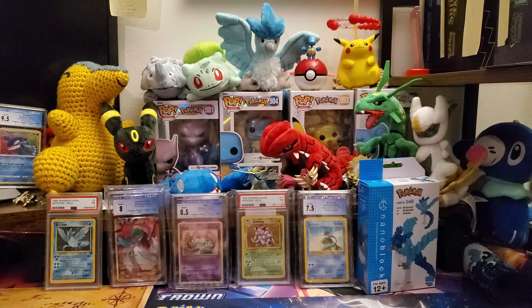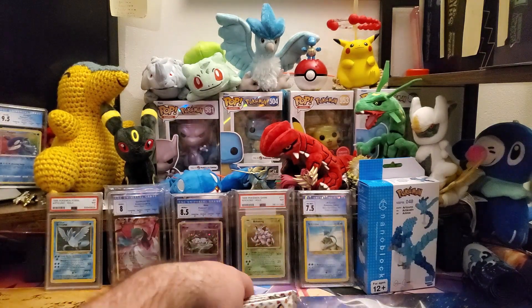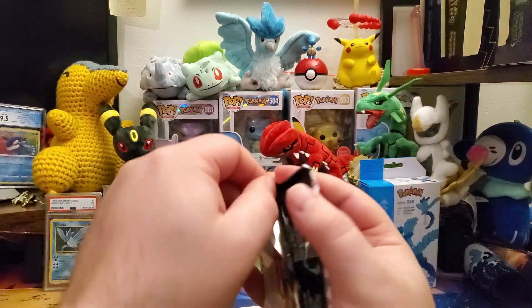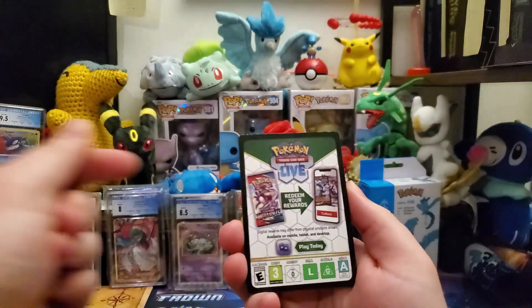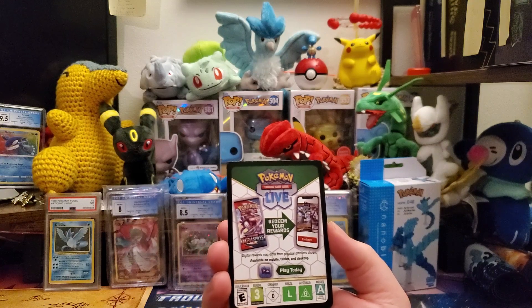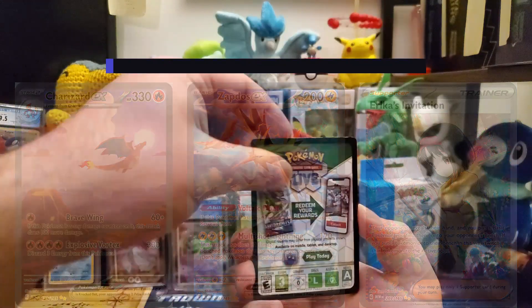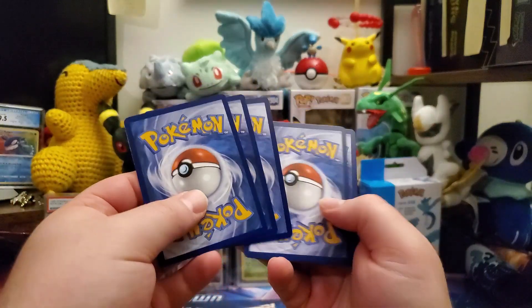I've actually already opened this box before, but unfortunately one of the segments I filmed got corrupted and I couldn't recover it, so I had to do it again — oh shucks, had to buy more cards. In terms of chase cards, I need any of the Charizard EX, I need the Zapdos EX, and I need Erica's Invitation SIR. All three are SIR. I did already pull the Blastoise.